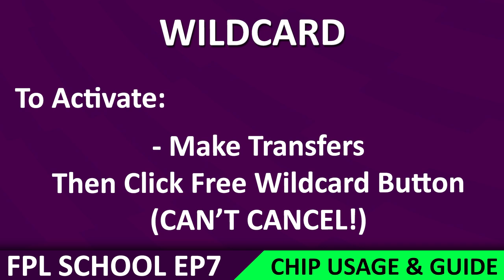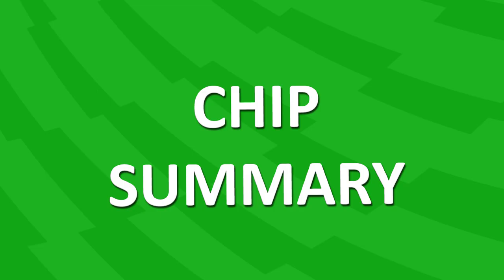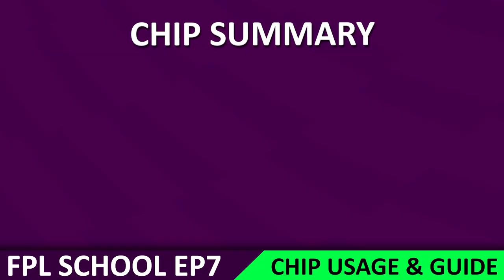To activate the wild card, it's very similar to the free hit — make some changes, do whatever you want to it, and then just hit that wild card button when you're doing your transfers. You can also continue to make as many changes as you want, just like the free hit. But again, warning — you cannot cancel it. Once it's activated, it's done. You're using it.